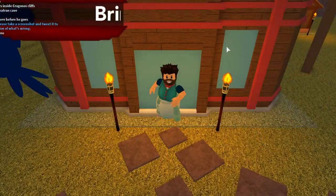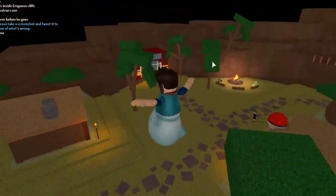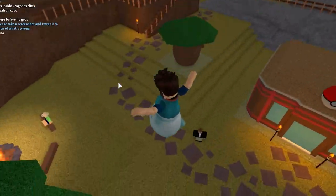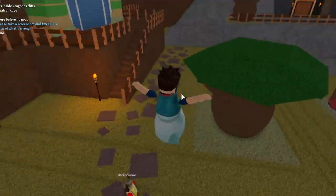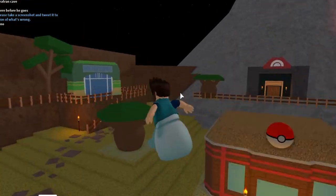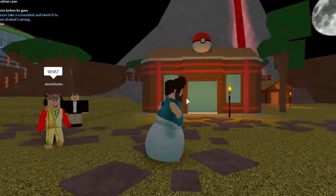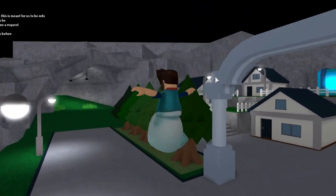My friend in the game right now is trolling people, saying I'm inside Cragnos Cliffs — he always does that every time people ask where I am. Anyway, considering I can now super jump wherever I want, please leave a comment down below on where you think I should use this glitch. I want to see everyone suggesting places they want to see in a glitch video.